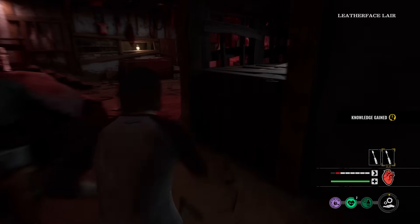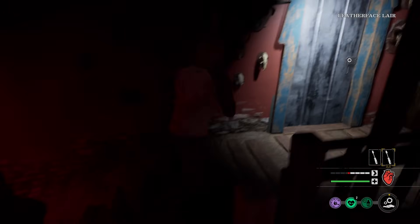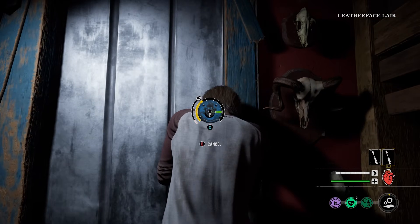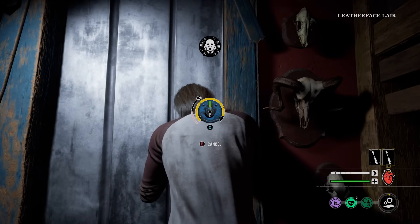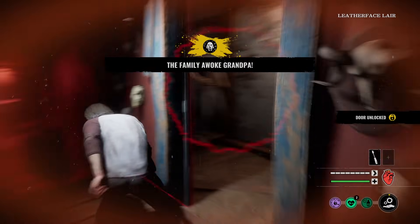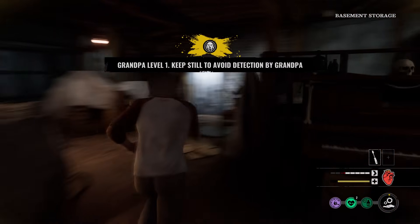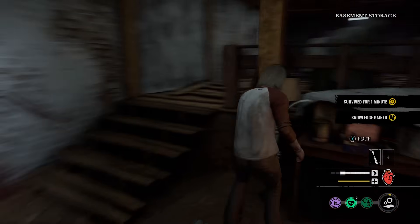I'm going to go all the way into this other room. Ana, don't tell me you're AFK. Well, good thing there's no Leatherface down here. Hopefully she gets back before anything intense happens. Family woke up Grandpa. Johnny, you're not slick. He's attacking Ana — I don't blame him, that's a free kill. Get this health.